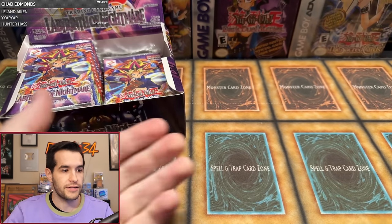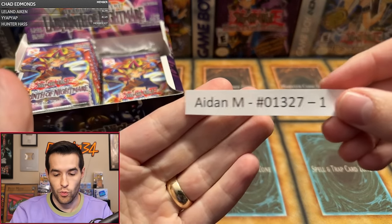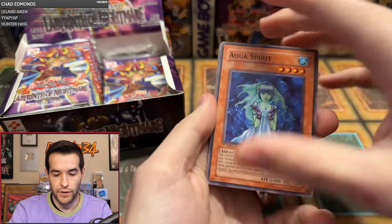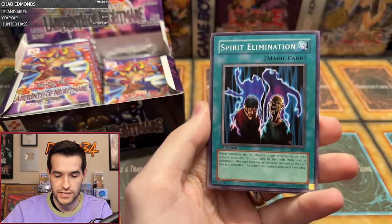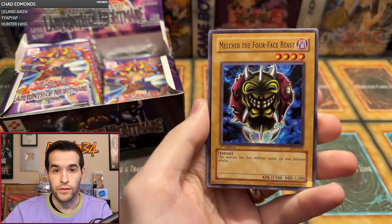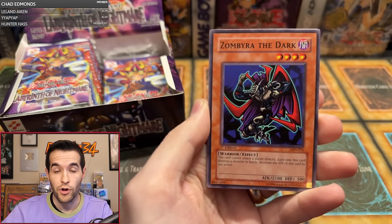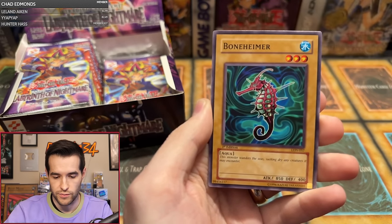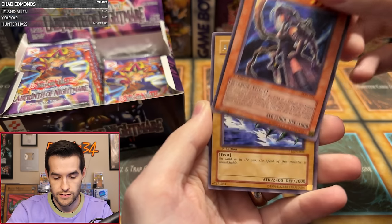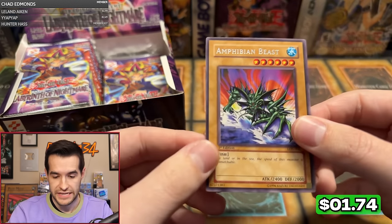Seven packs in, we got two foils now. More one pack magic coming up — Aiden with one pack. We have Aqua Spirit, Spirit Elimination, Skull Lair, Hysteric Fairy, Melkin the Four-Faced Beast, Zumbira the Dark — that's a pretty cool card in some old school formats — Boneheimer, Unfriendly Amazon, and Amphibian Beast. No one pack magic for Aiden, but thank you for being here.